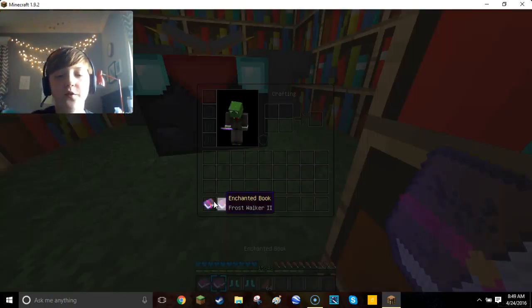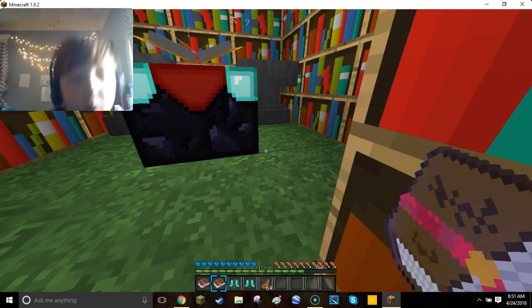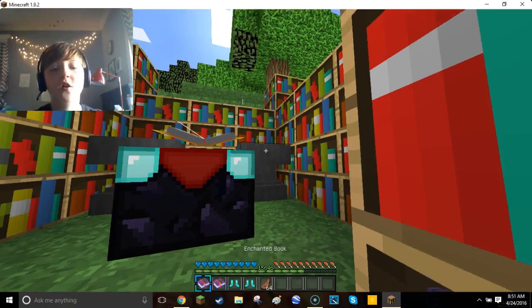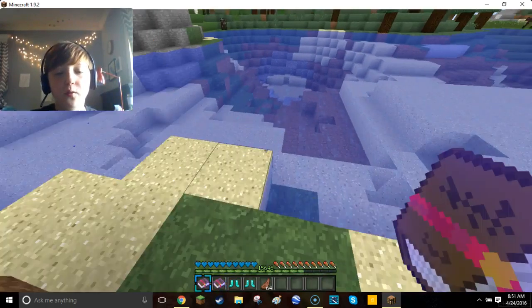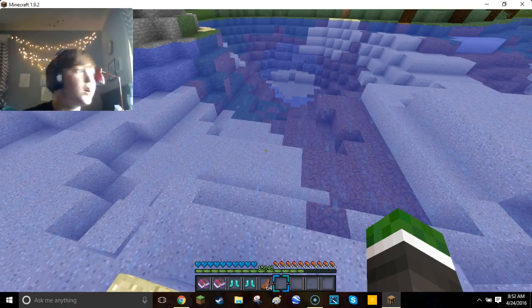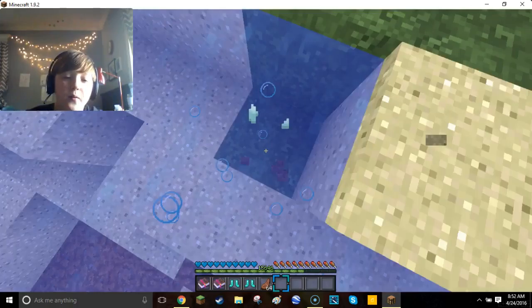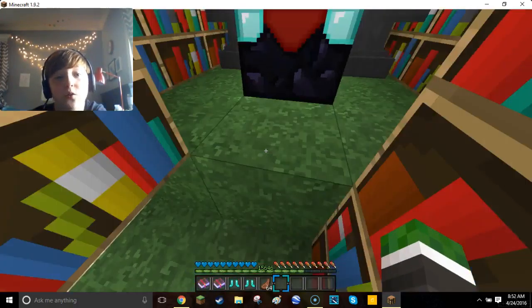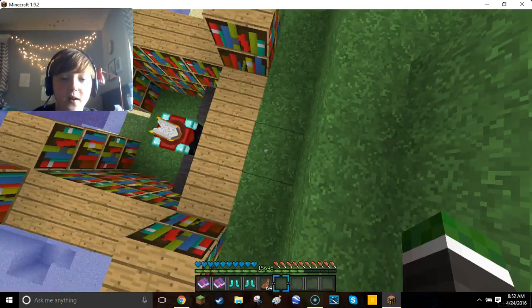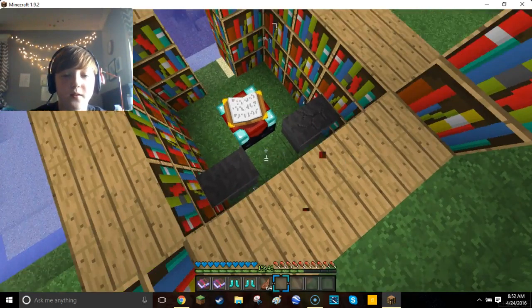There are two levels of Frostwalker: Frostwalker 1 and Frostwalker 2. The difference is that Frostwalker 1, whenever you walk on the water and it turns into ice, makes four blocks of ice around you, and Frostwalker 2 puts six blocks around you. I don't really get why you'd specifically want Frostwalker 2 — I use it because it's better — but I don't really understand who cares how many blocks it puts.